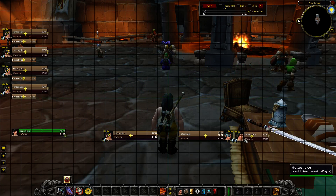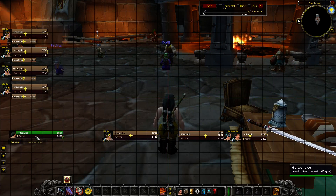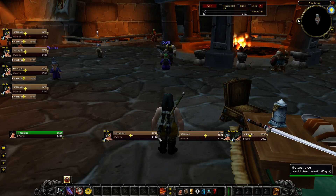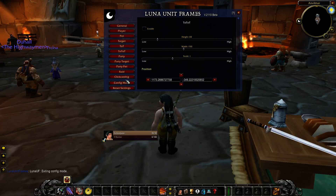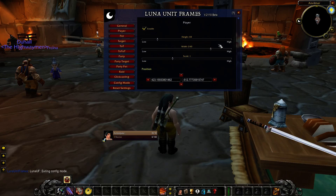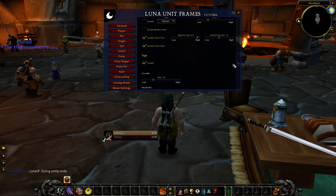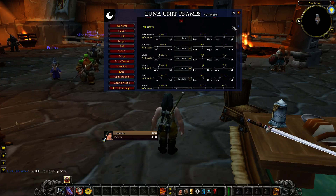I usually put my target of target to the right, but you can also put it down below. After you have everything set up, now you can configure what's actually on the bars. So you just go to the menu again — we're done configuring for now, so you can turn that off. This is where you get to mess around with what your bar shows. I can see there are a lot of options here — we're just going to go through it and I'll show you what I do. You can either copy what I do or just do what you like.